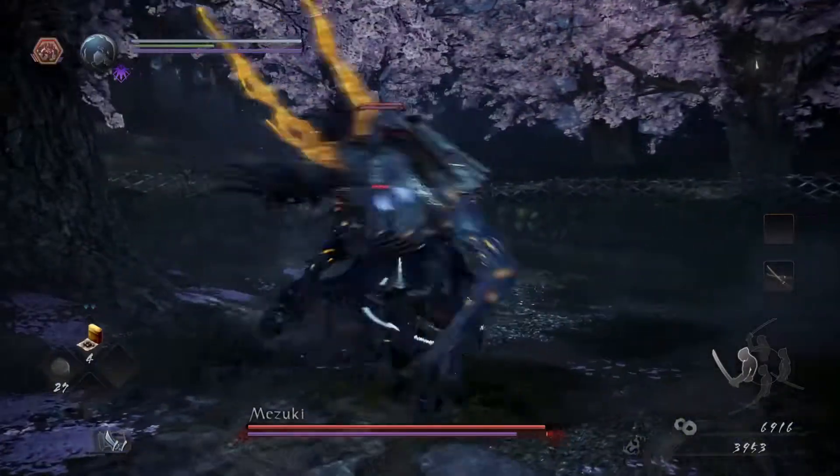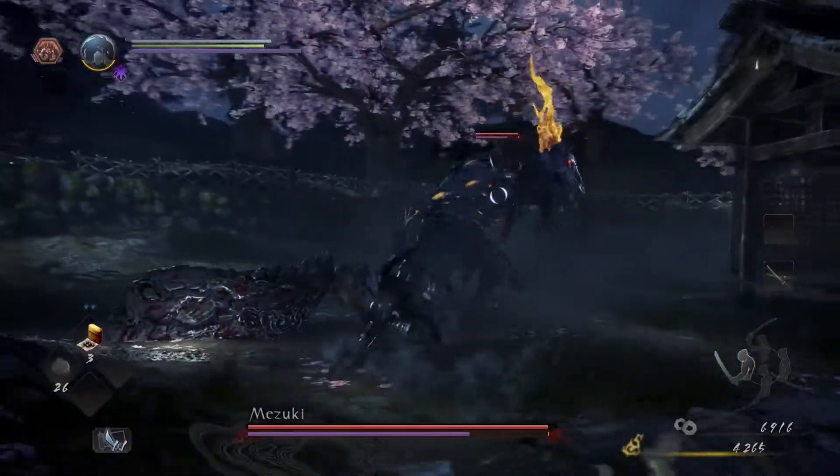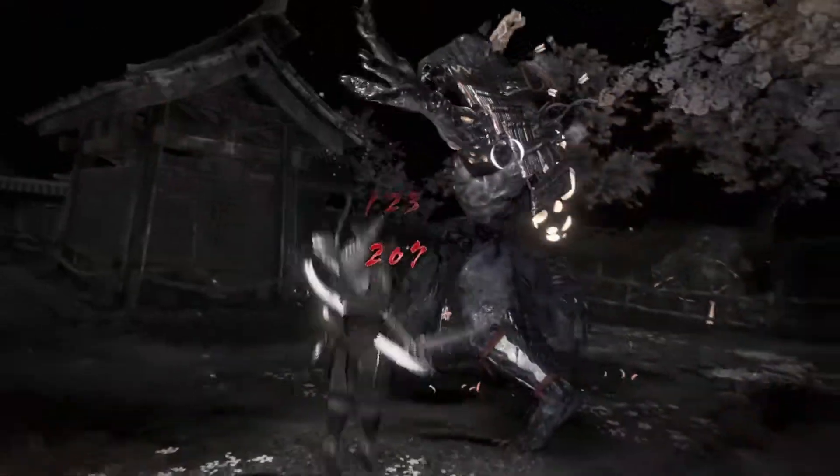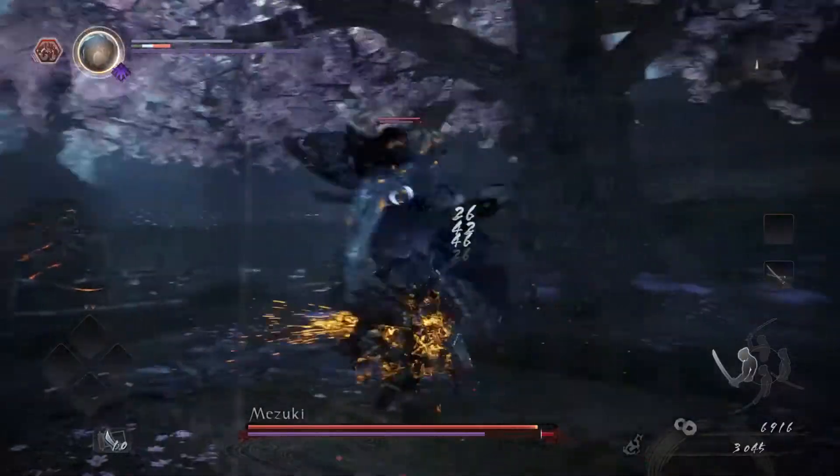The other reason being that the grapple attack that he performs with his offhand is his most dangerous move as it has the most burst damage potential. So if you're dodging to the left, your odds of avoiding that attack are the greatest.